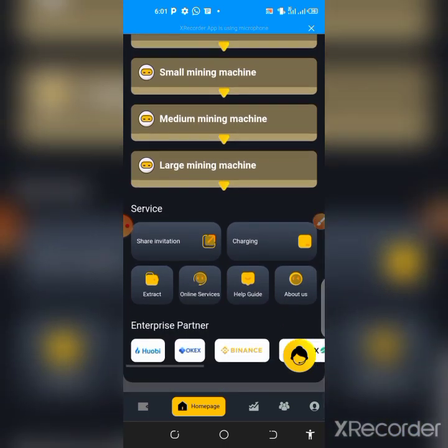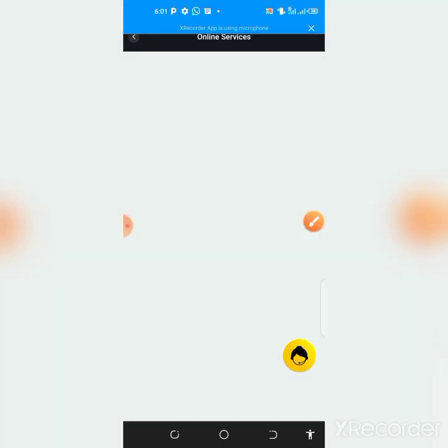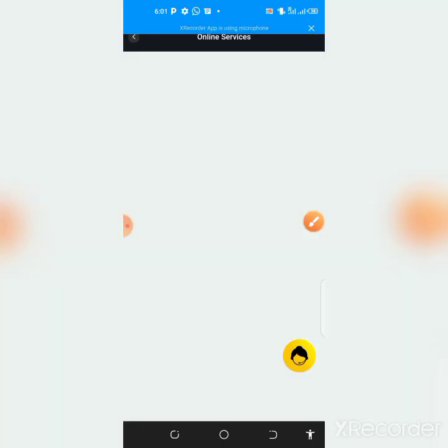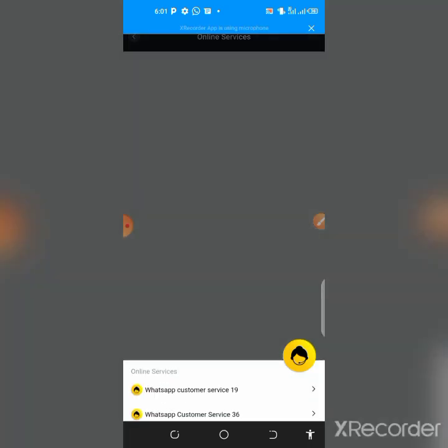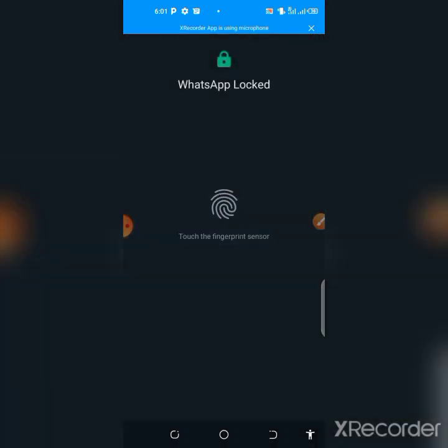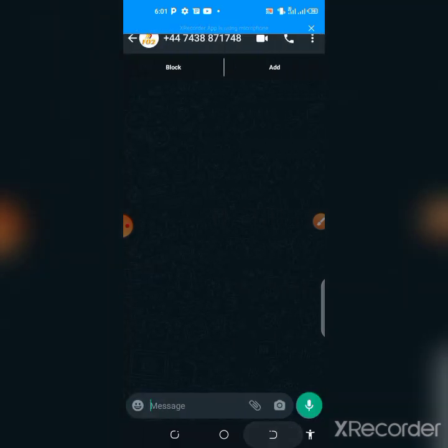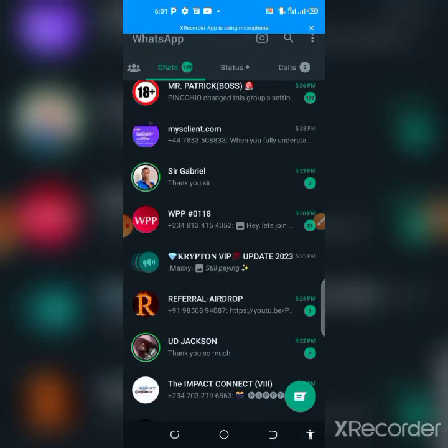If you want to communicate with customer service, tap the customer service button and it will take you to a list of support agents — currently about two available. You can chat with any of them on WhatsApp. I communicated with one of them before and it takes you directly to WhatsApp where you can send your message.